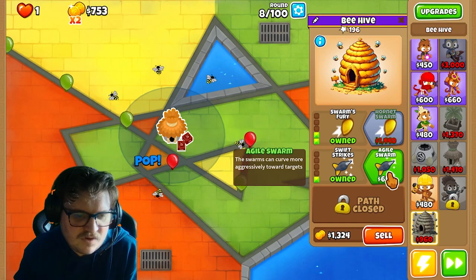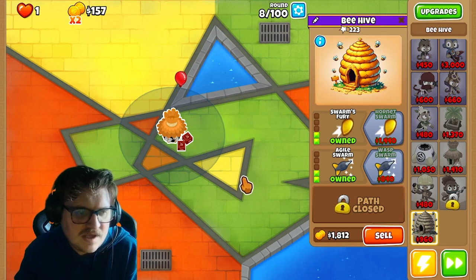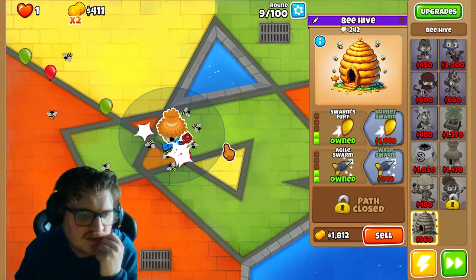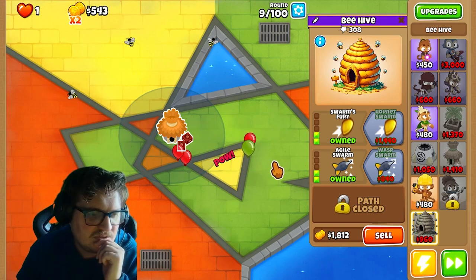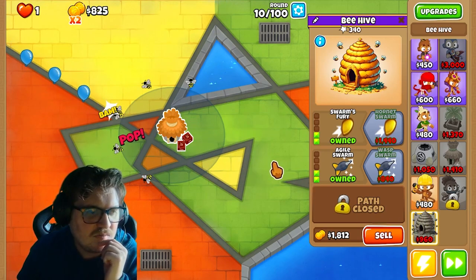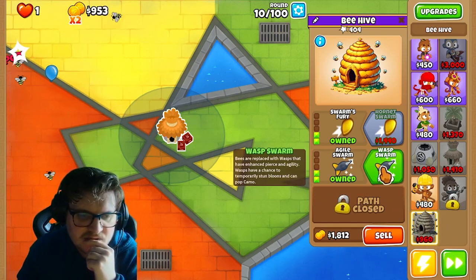The swarms can curve more aggressively towards targets — I guess that's really strong as well. Imagine if this was a real tower in vanilla BTD6. Interesting.